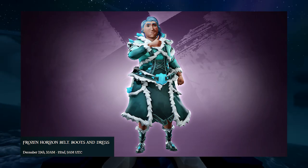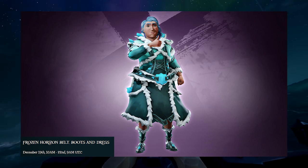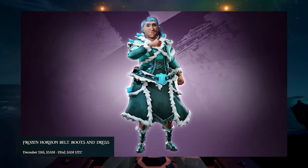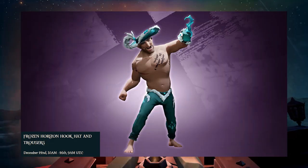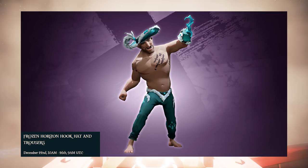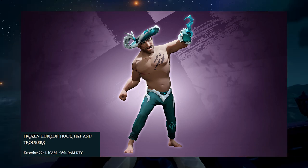The first set will be from December 19th to December 22nd and will contain the Frozen Horizon belt for one hour, boots for two hours, and dress for three hours. The second set will be from December 22nd to December 26th and will contain the Frozen Horizon hook for one hour, hat for two hours, and trousers for three hours.